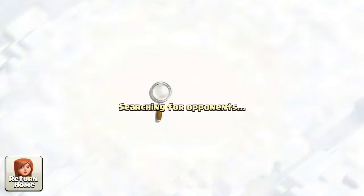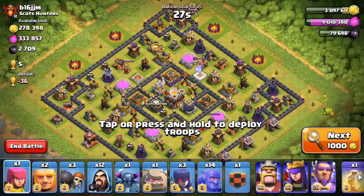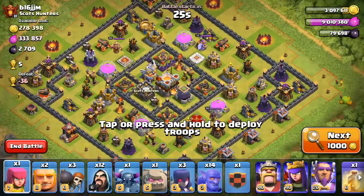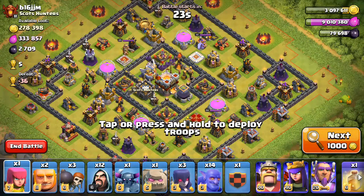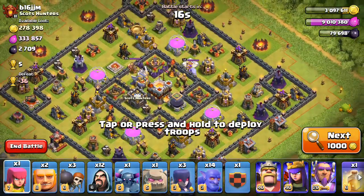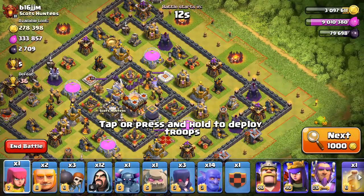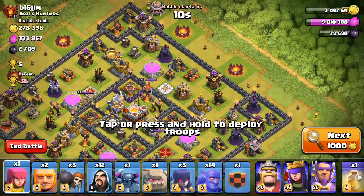Finding loot lately has been a little tougher at this level, mainly because people are spending it on their upgrades. Getting a few clouds here. This isn't horrible, so we're going to do this one. His heroes aren't max. Is that a single Inferno over there? Let's come in from this side then. I've changed my army up.